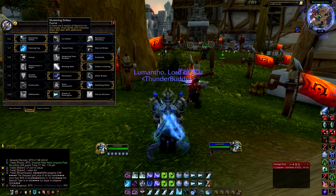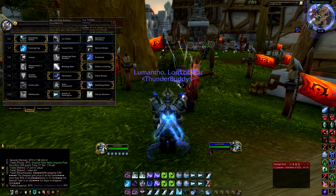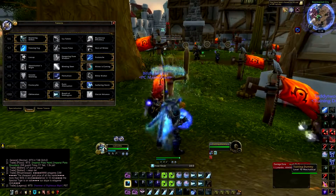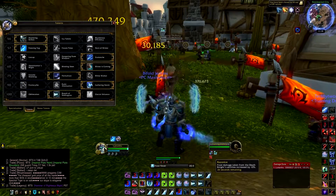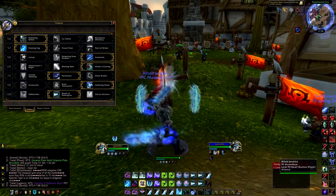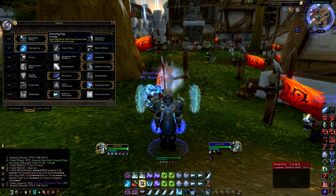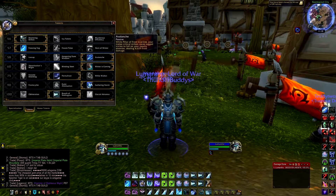Let's get into the talents. First I'm running Shattering Strikes — once you get 5 stacks of Razorice your Frost Strikes will do 40% more damage. You build up Razorice through auto attacks, Obliterate, Howling Blast, anything regular. You can see right here on my target I already have Razorice — I hit Frost Strike, it consumed those stacks and did more damage. I'm also running Freezing Fog, which makes my Frost Fever and Howling Blast do 25% more damage.